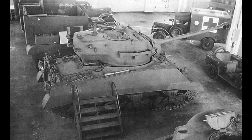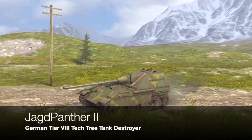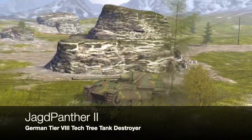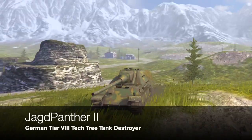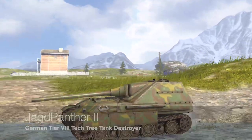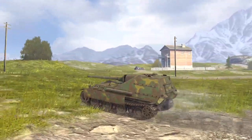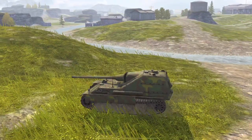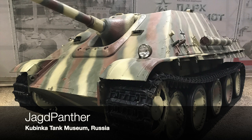Moving on, we have the Jagdpanther 2. According to Wargaming and Blitz Hangar, this tank was an upgraded version of the Jagdpanther with a 128mm gun and existed in blueprints only. Again, that is not strictly true. What is true is that Krupp did consider mounting a 128mm gun. The Jagdpanther was produced up until 1945, starting production in January 1944, designed to house the 8.8cm PaK 43 gun for more firepower. It was a highly successful tank destroyer for the Germans, based on a Panther chassis with the casemate at the front.